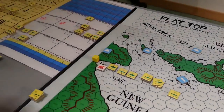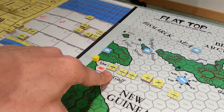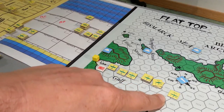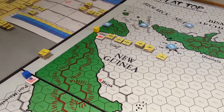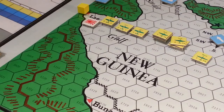Over here at Lae, I wanted to put quite a few Zeros, Nells, and Mavises so that you can reach Port Moresby and conduct any sort of air support attacks that might complement whatever you end up doing with the troop transports. That seemed to make logical sense.